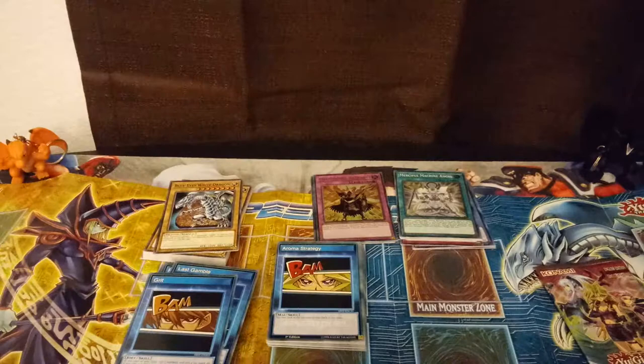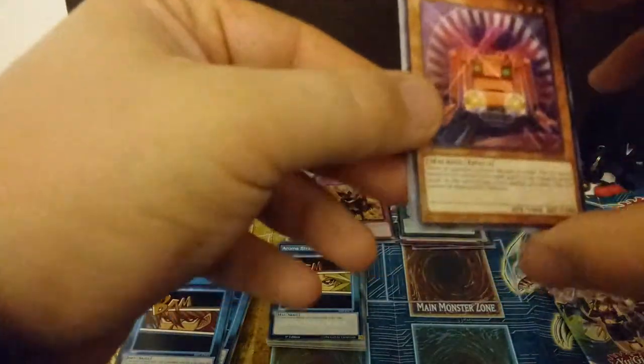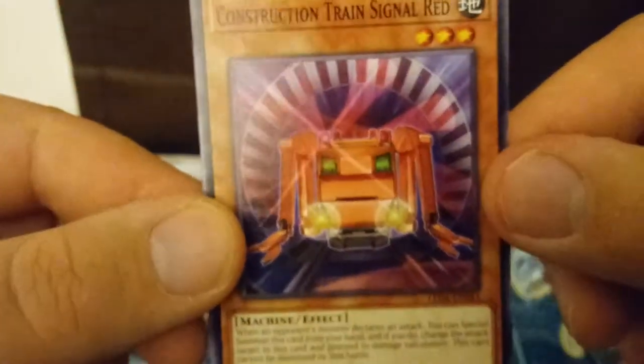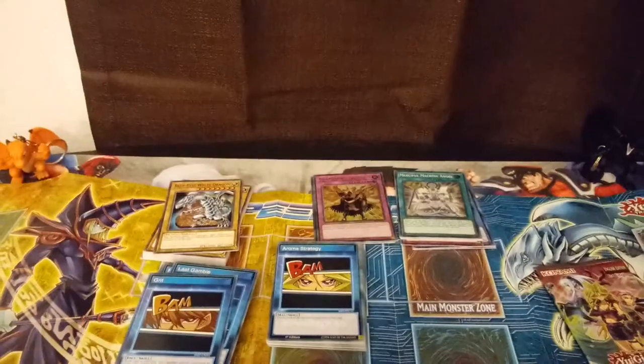Alright, so we got a third Legendary Duelist pack here. Let's see what we got. It looks like we got a double here. So we have a Construction Train Signal Red — and we got another one of those. We got a Lunar Light Blue Cat, another Black Garden, Harpy Lady Sisters reprint, another one. And we got a Super Dreadnought Rail Cannon Gustav Max — that is a mouthful. It's an Xyz monster.